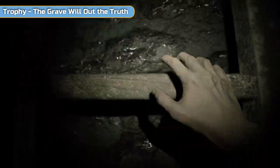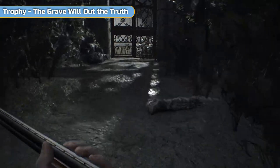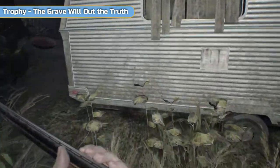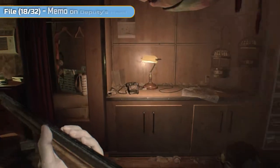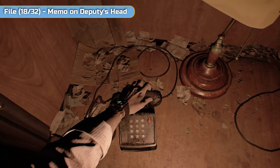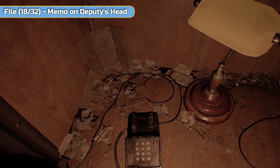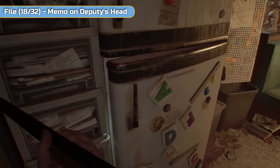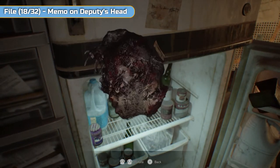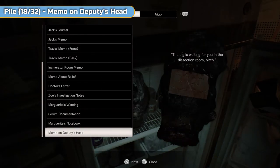Up and out through the gate. Now we're just going to get one final file. The phone rings as you come in here — you're expecting Zoe but she's not here; somebody else is going to be on the phone so speak to them. They're going to tell you to look in the fridge, which is what we're going to do. We're going to find the deputy's head — it's got the top missing and that weird mould. Turn it round and read the note on the back — this is file number 18, 'Memo on Deputy's Head'. That's grim.